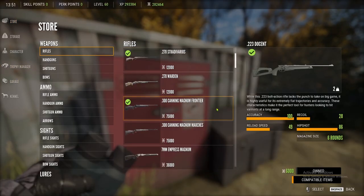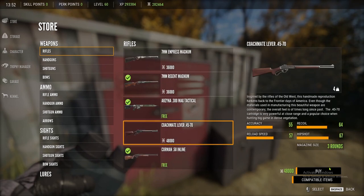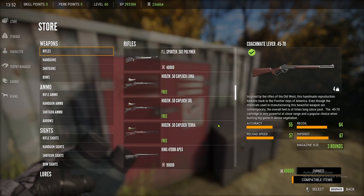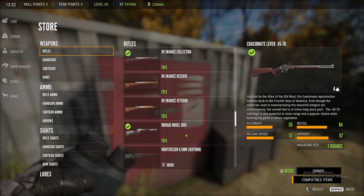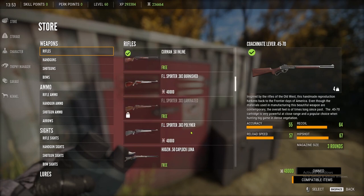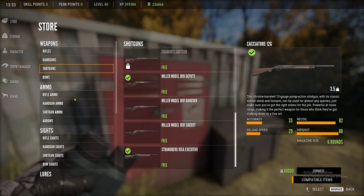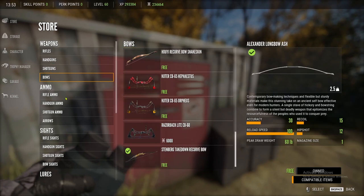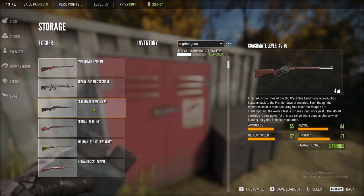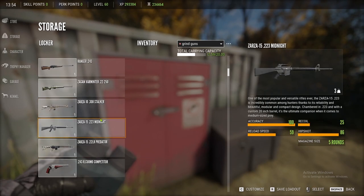I'm going to have to buy the lever actions because the only one I have is the .44. So we got to buy the 4570. That went a lot of my money. The .44s — I think those are the only two lever actions. Because there ain't no pistols, there ain't no shotguns, ain't no bows. So those are the only two lever actions. We're going to put these guns up.